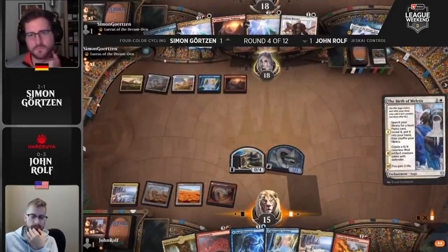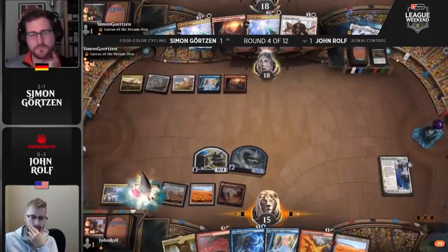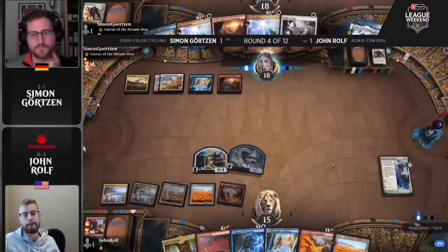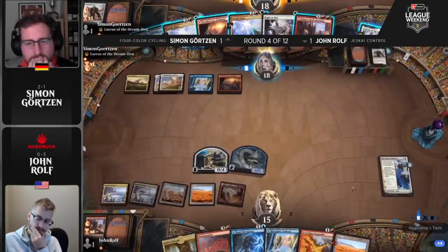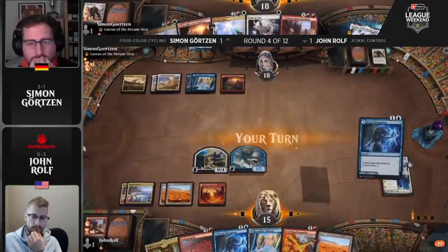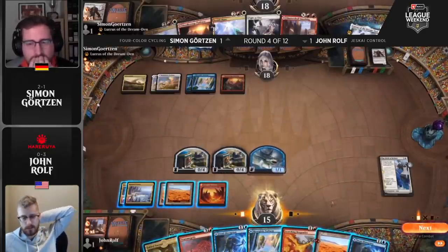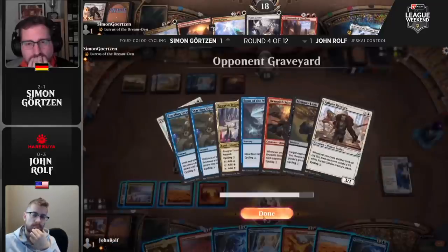This is really cool for Simon — the ability to convincingly bluff a counter out of this red-white primarily cycling deck has opened up the door, because if John feels the pressure is too much and just needs to go for it, it's over. John does have Jwari Disruption in hand — if Simon wanted to just go flare, untap, cycle, then flare for the win, that would not work. Simon's just going to cycle some stuff and say: I can play a longer game. I'm at 18, you're not doing anything of consequence, and I'll move if you make me — but in the meantime I'm going to keep cycling and build up how much these flares can deal.